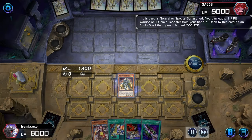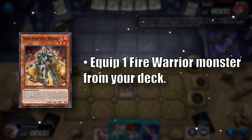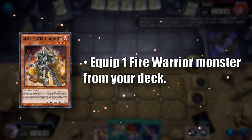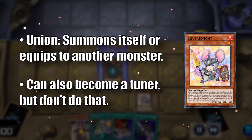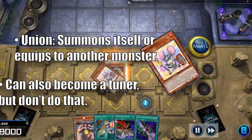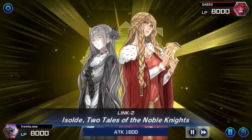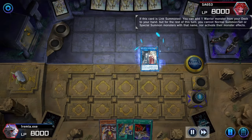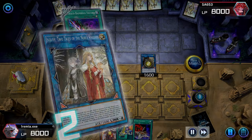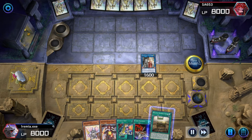Let's start the combo by summoning Sublimation Knight. On top of having some really sweet armor, this guy equips himself with a Fire Warrior in our deck — in this case, Squeak Knight. Because he's a Union monster, he can special summon himself after being equipped. Let's equip Cursed Bamboo Sword and then link up to Soul Two Tales of the Noble Knights. Their first effect lets us add a Warrior from our deck to our hand, and since Cursed Bamboo Sword was sent to the graveyard when we link summoned, we can also snag another Bamboo Sword card from our deck.